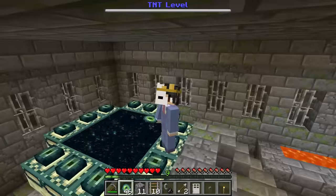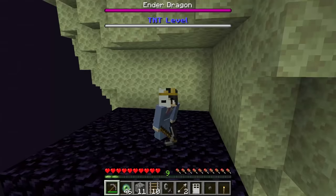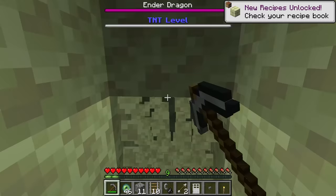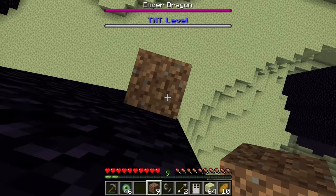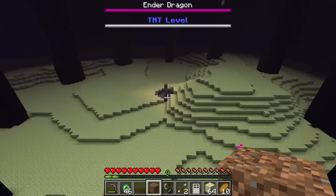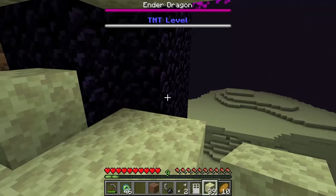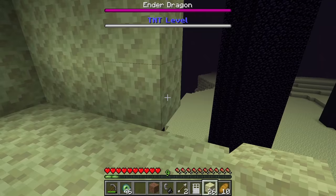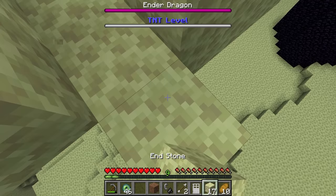It is now time for the biggest explosion ever. We need a lot of blocks. Let's go to the top — climb one of the pillars. Hello Mr. Dragon, I'm gonna blow you up! He almost hit me — that would have ruined the plan. We have to quickly build a base out of end stone to protect ourselves from the giant TNT explosion, then build a bridge all the way to the center of the End.